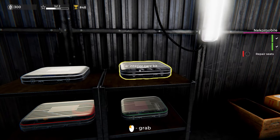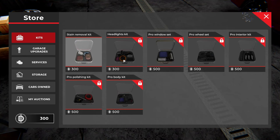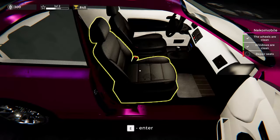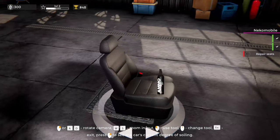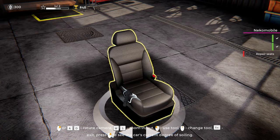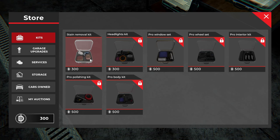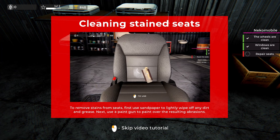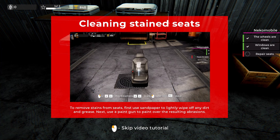Now we're going to be doing upholstery — was it stain removal? I think this is what it is. One of these seats. I wonder if I use the foam on it. Oh no, looks like the stains are still in there. I think we need to get the stain removal kit — car seat kit. This one works with a circular motion, scrubbing the stains away, and then spraying them off.